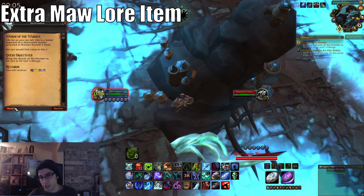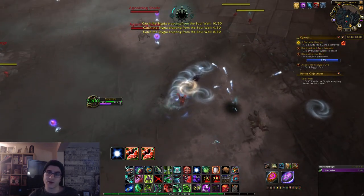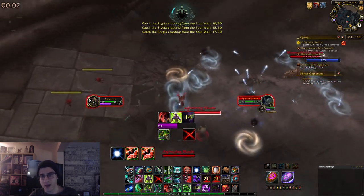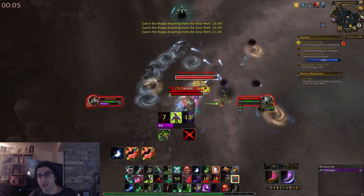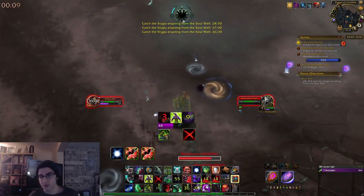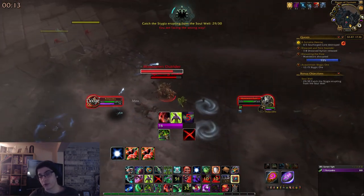The other event that will give you Stygia but not reputation are going to be the soul wells or the Stygia geysers. You're going to want to do these - they appear as yellow dots on the map if you're using the Handy Notes Shadowlands add-on. These will not give you reputation, however on average they will give you about 100 Stygia every time you complete them, and very little Eye of the Jailer, so these are definitely a good source of Stygia.